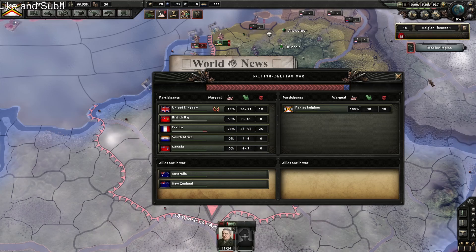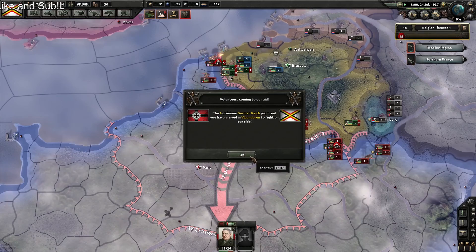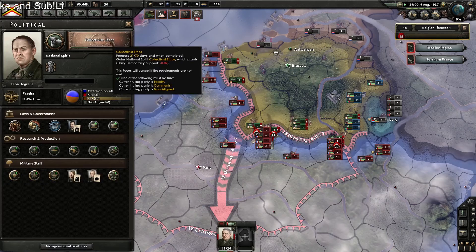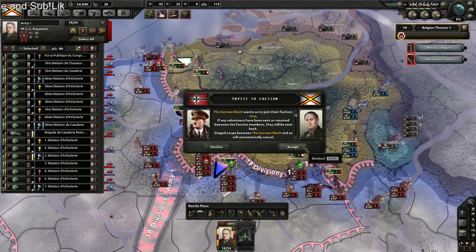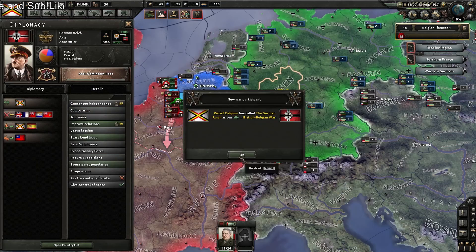Looking at this, there's no way we're holding out — look at how much men they have. Well, we got our divisions. If we are going to take them, I have an idea. I didn't want to do this but I might have to completely manipulate Germany.